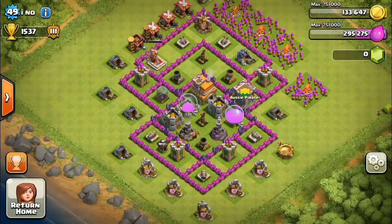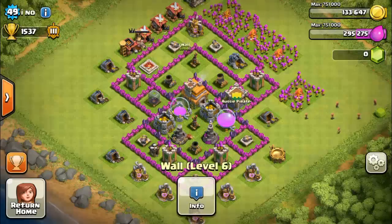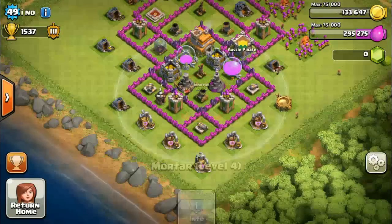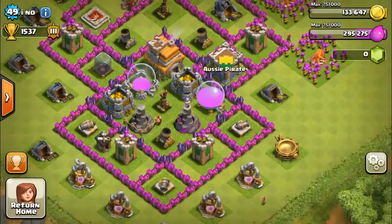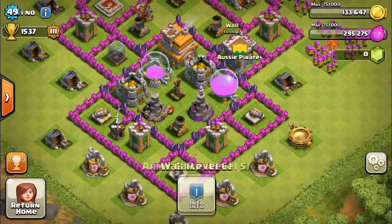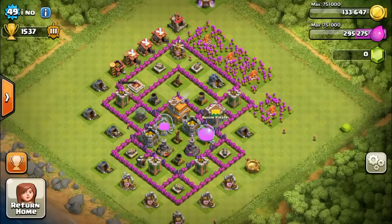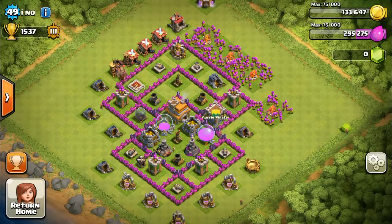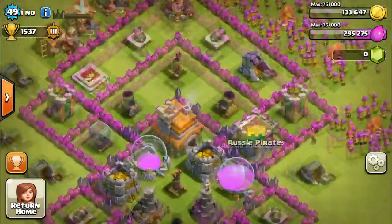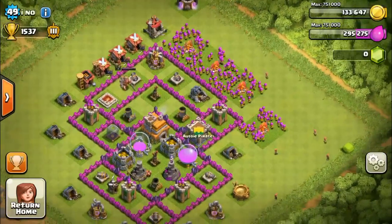So yeah, this is my main base. It's pretty good - I've got both air defenses doing really well for range. It's sort of similar in a way but not exactly because I have two wizard towers. I put my clan castle there and the wizard tower - the middle part is the same but the outside is quite different. I've only built it today so I don't know how it will do.